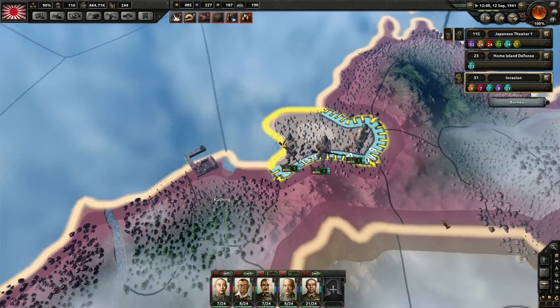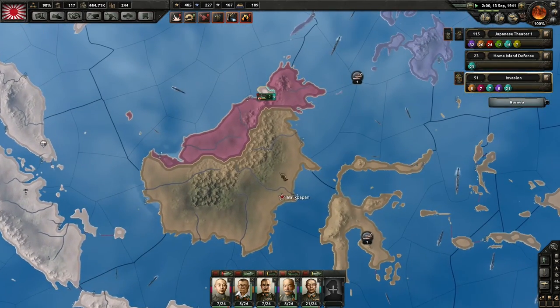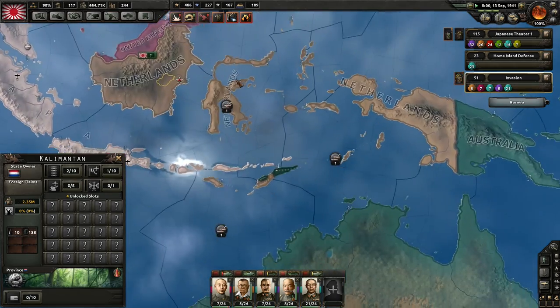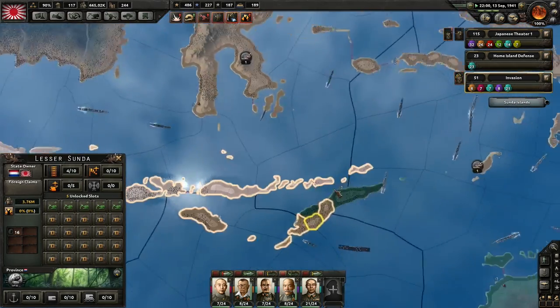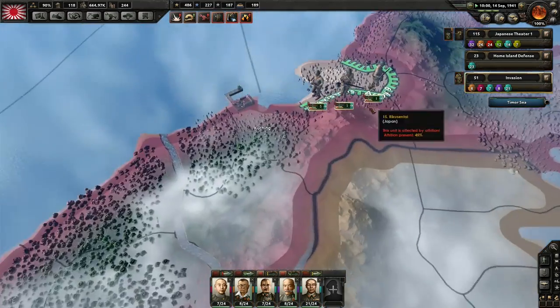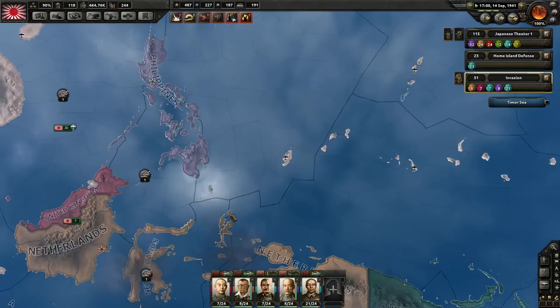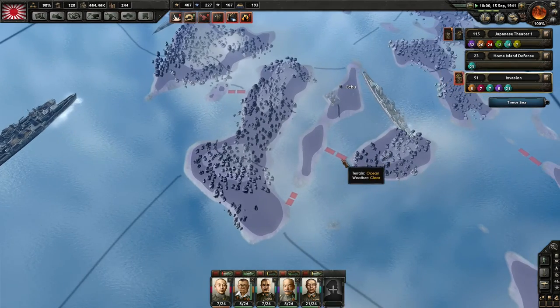There'll be no base supplies there. We'll now take over this island chain here. The next island still has these little things, so I have to invade there also. This is going to be like island hopping all over again. At least the Philippines are connected by these little land bridge kind of things.